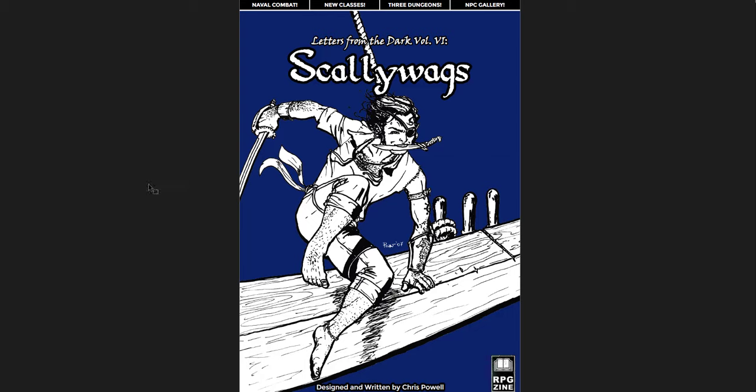Solo Dark is the first one I'm covering. I'm also going to cover Letters from the Dark Volume 6, which is Scallywags — about naval combat, piratey stuff. There's a pirate hex crawl and three connected pirate-themed dungeons. I skipped Volume 5; it's just not my bag. But I love pirate-themed adventures, and there's so much great piratey OSR content out there like Secrets of the Black Crag, When Sea is Calling, and now Scallywags.